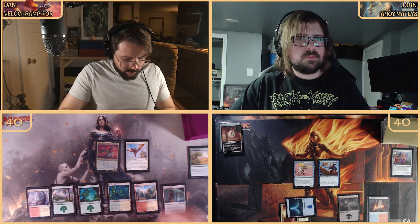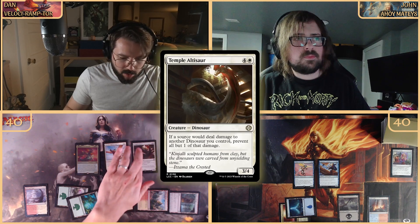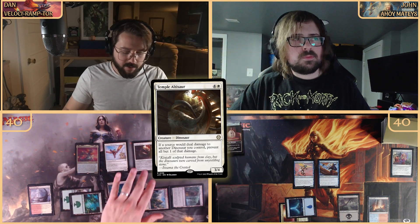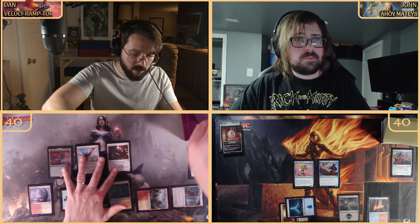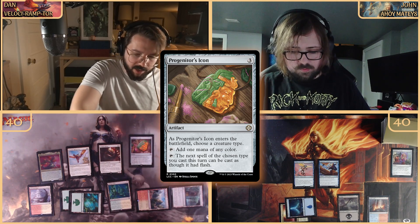Coming out with a Canopy Vista with new art, then coming down with Temple Altisaur — four mana, a three-four. If a source would deal damage to another dinosaur I control, I prevent all but one of that damage. That's a dinosaur entering the battlefield, so Pantlaza lets me Discover for four — the creature's toughness. We hit Progenitor's Icon, which is more castable, and the Apex Altisaur at way more than four goes to the bottom.